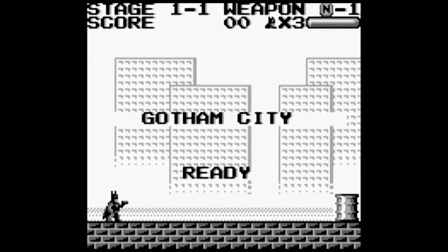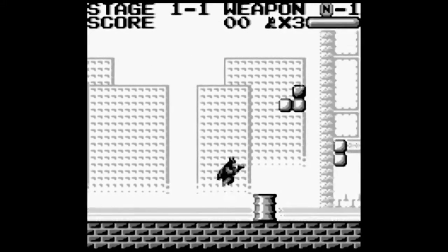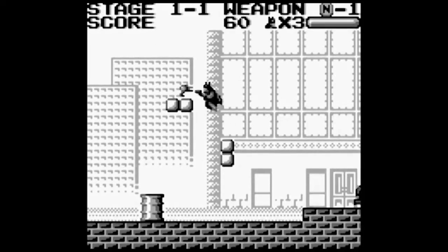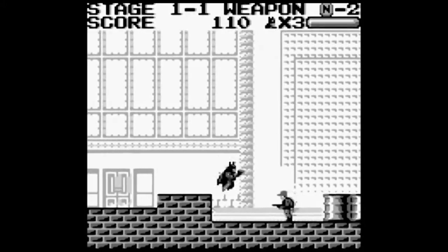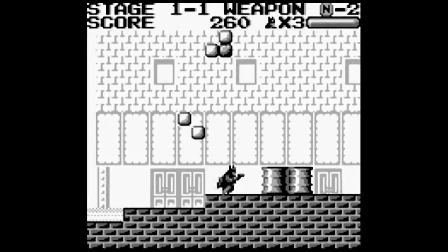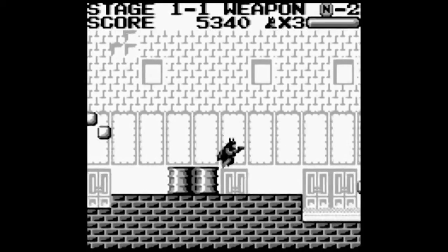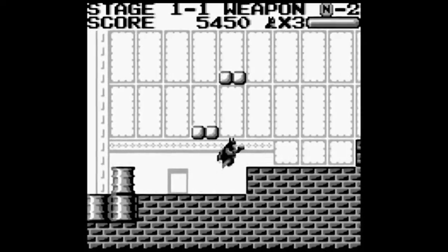Now as an adult you go, wait a second - why does Batman have a gun? Same thing in the NES version, Batman has this gun and it just blows my mind every time I play it. This very much is like a shooting-themed game - you don't have a punch and a kick, you just have your gun.